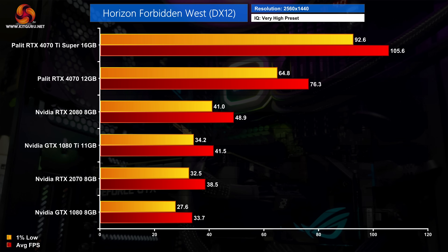Next up we have Horizon Forbidden West. This game runs relatively well on older hardware, as long as you're happy with sub-50 FPS frame rates. To break past 60 FPS you'll need the RTX 4070, which comes in almost twice as fast as the RTX 2070. The 4070 Ti Super sits at the top of the chart delivering 106 FPS on average.